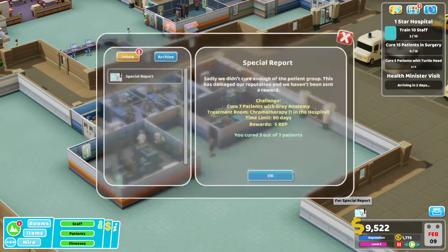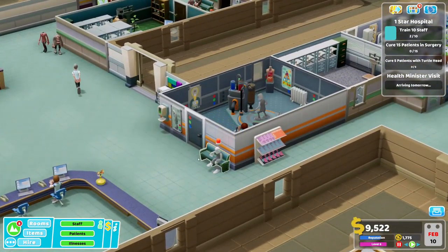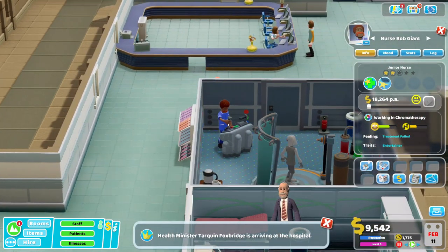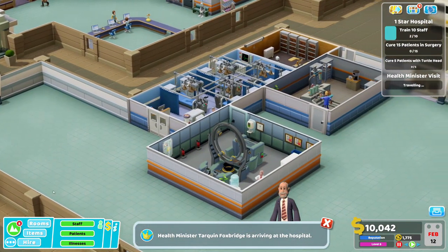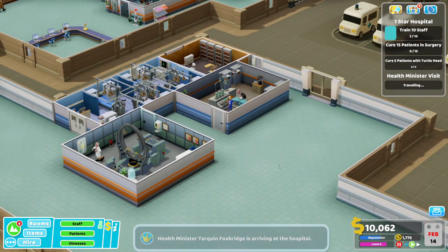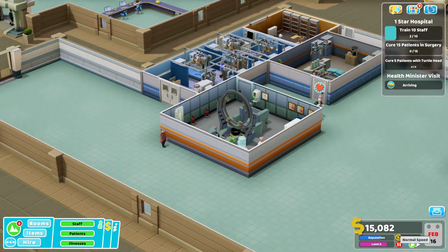We've only done three out of seven. Are you just taking absolutely ages? There you are. Okay, well, we're making a bit of money, which is really good. Let's see if we can speed the game up a little bit. I want to see this Turtle Head. Here he comes.